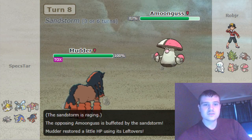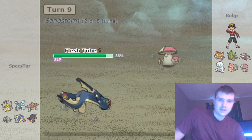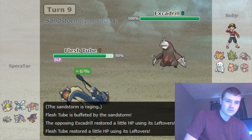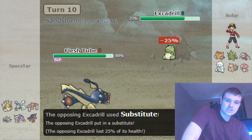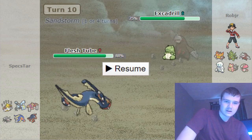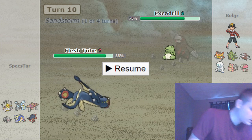He instead goes into Amoonguss, so I'll go into my Eelektross. He pulls the switch into Excadrill, and I'm fine with any of the three moves except Rest. So I'm going to go for U-Turn — I burned my second Sleep Turn, my mistake there. I was just going to U-Turn and pivot out to kind of see what he wanted to do.